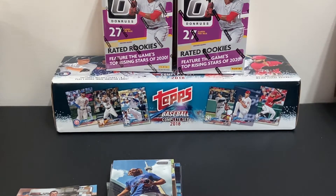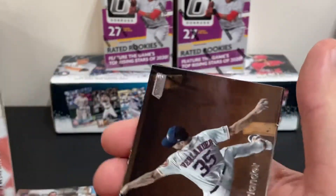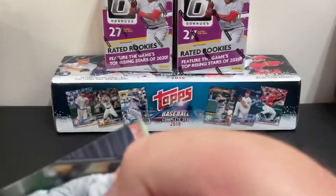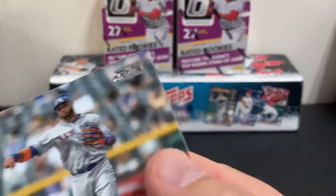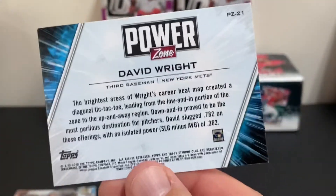I was a 1990s collector, so some of these guys are popping back up again. There's a variation of TJ Zeuch, Lance McCullers, there's Justin Verlander — look at that shot, that is a nice shot, beautiful baseball card. Here's a Power Zone David Wright. And Robinson Cano. Let me take a look at the back of the card there for David Wright.